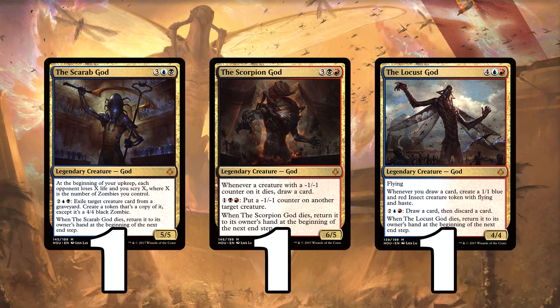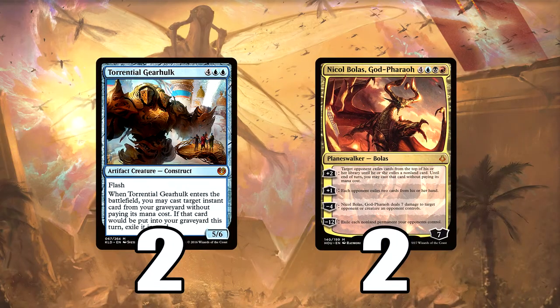The other creature is — modern? What am I talking about modern? It's a standard staple control card. It is Torrential Gearhulk. Two in the main, one in the side. If you want to flip between one Nicol Bolas and three of these in the main, it's up to you, because I've got two Nicol Bolas as well. But the Torrential Gearhulk is our other type of win con.